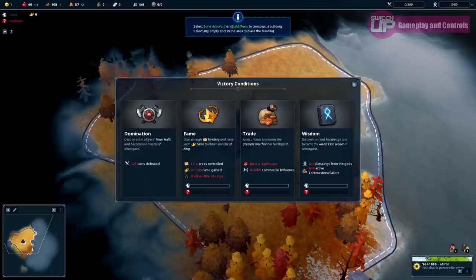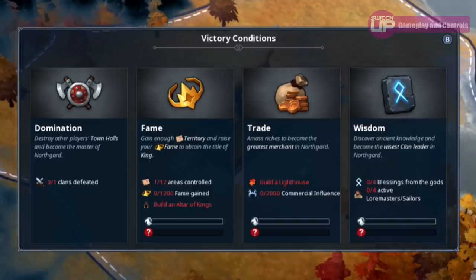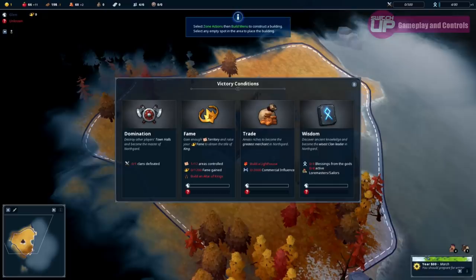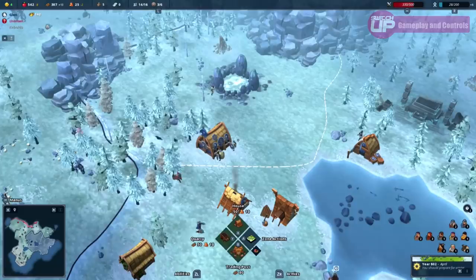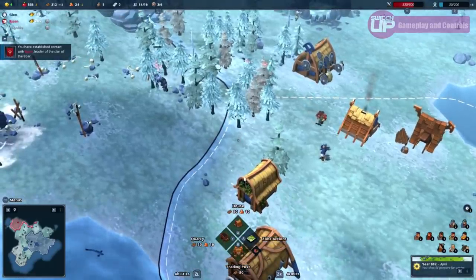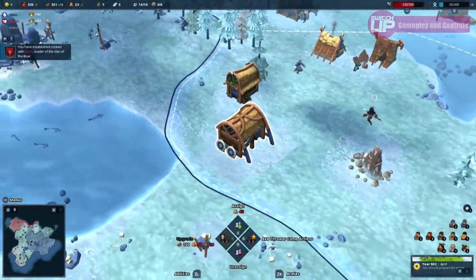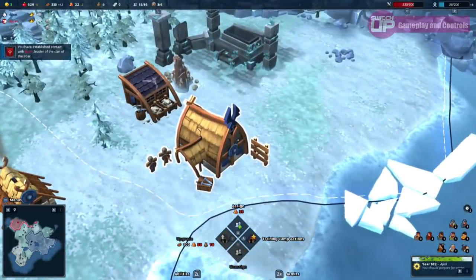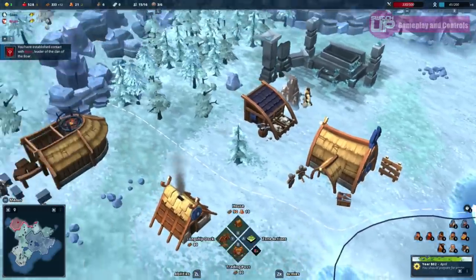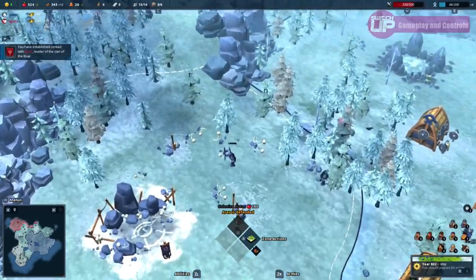A domination victory is gained by destroying the town halls of every other clan. A fame victory is earned by claiming enough territory and increasing your ranking to that of king. A trade victory requires raising your commercial influence to a certain level. A wisdom victory is achieved by becoming the wisest clan leader and receiving a certain number of blessings from the gods. Whilst there are many menus to navigate and shortcuts to learn, the game feels quite intuitive. You are talked through the early stages, and though it can feel overwhelming when messages flash up about building houses, stocking food for winter, and attacks all at once, you will learn to prioritise using shortcuts to get where you need to be quickly.